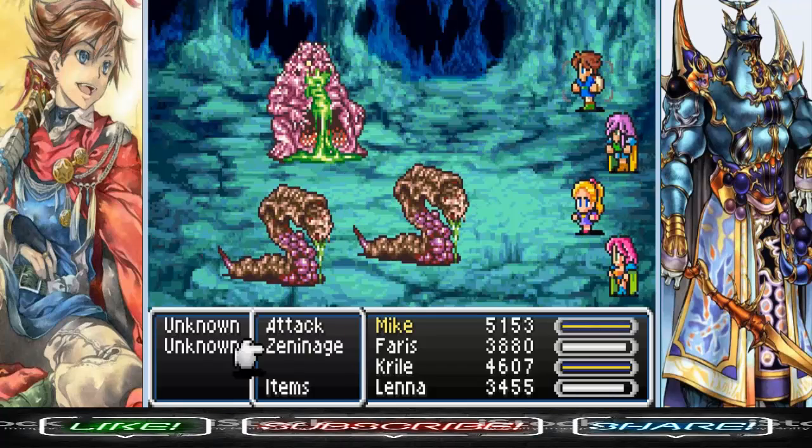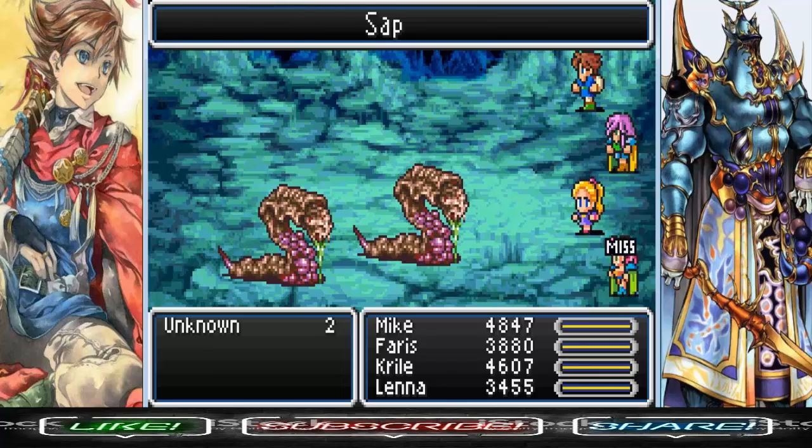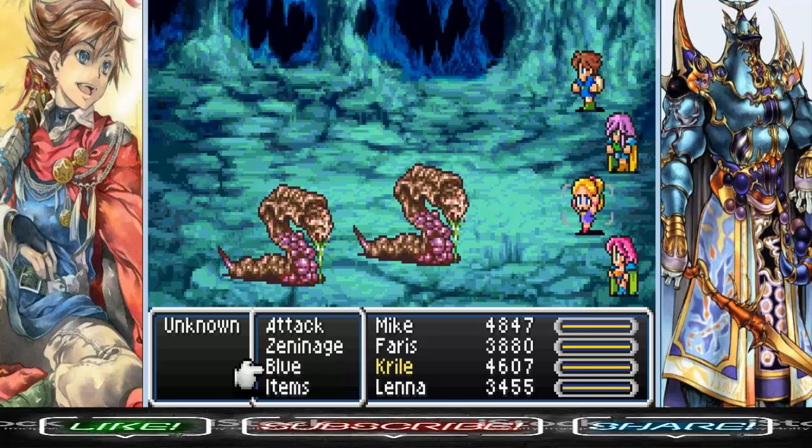We got new enemies here — Unknown! I think they're just called Unknowns. There are like five different types of unknown enemies here.